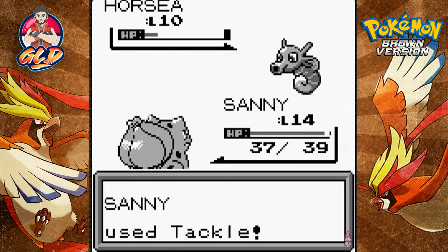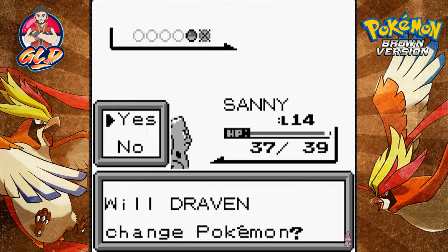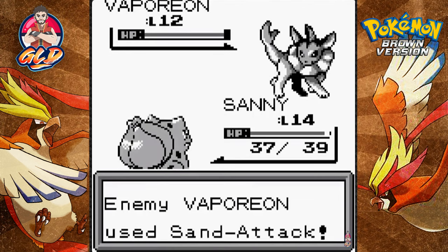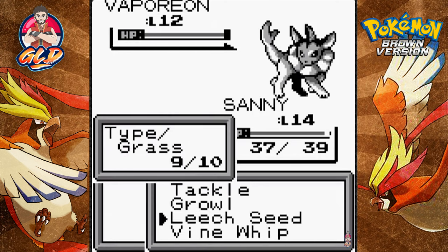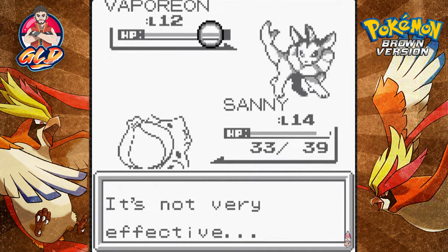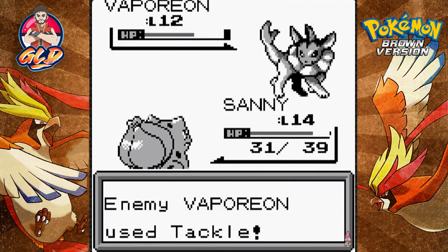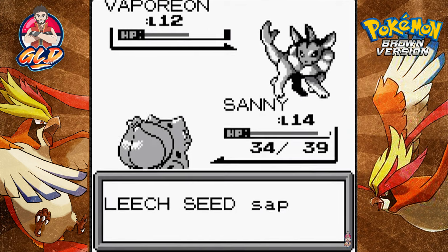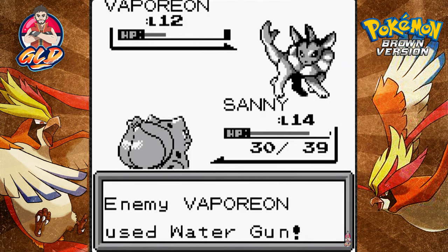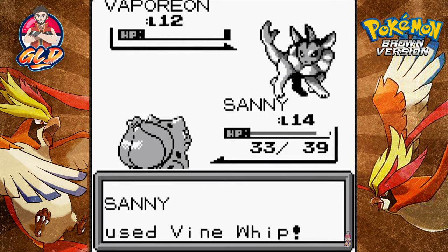More water attacks but luckily Sunny is holding up and gaining experience. Cartman sends out his strongest Pokémon — Vaporeon! I'm going to use Leech Seed to cover all my bases. Here comes a Water Gun attack. Yes, it's working — who needs potions when you've got Leech Seed? Our HP is getting restored while Vine Whip keeps dealing damage.